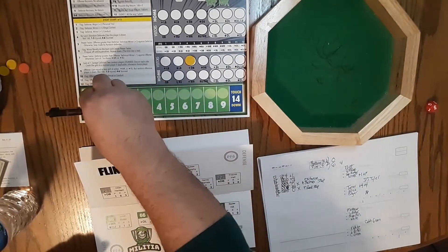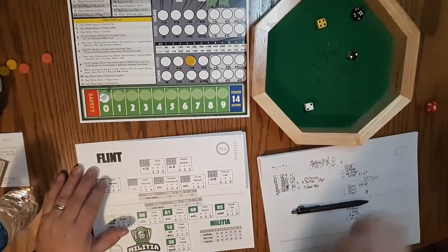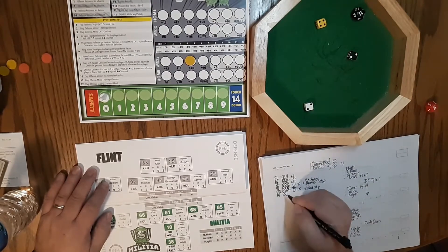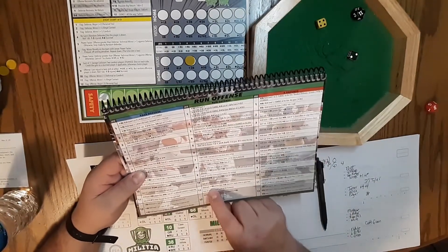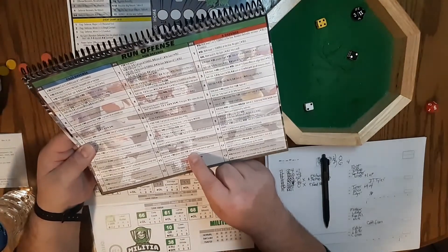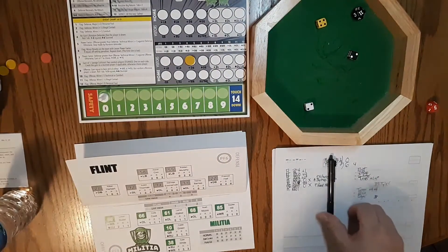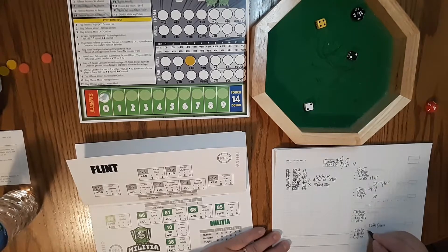Montrose takes over. Two versus two, run versus run, roll of eleven. Run level of star runner Kyler White is three, greater than the star linebacker. Gain of four — a sweet move in the open field. Nice play by Kyler White, who picks up four zones.